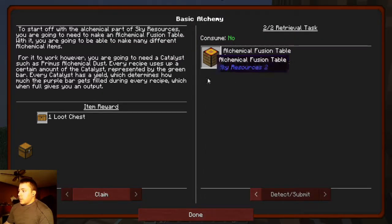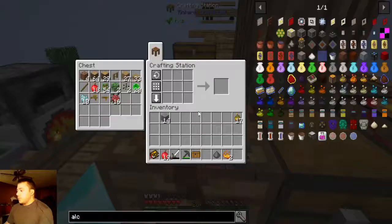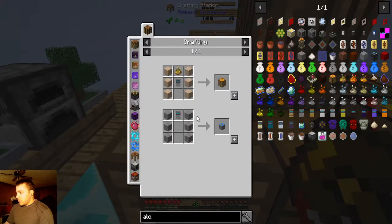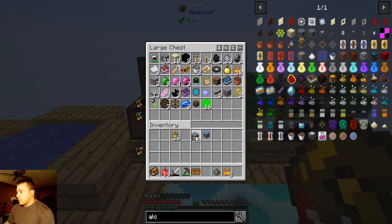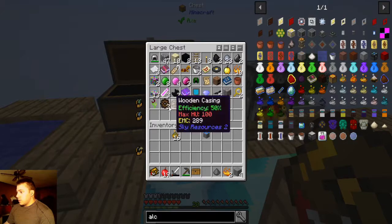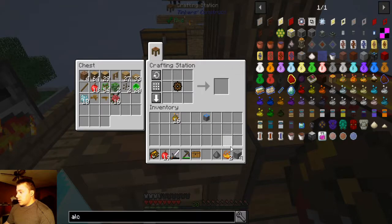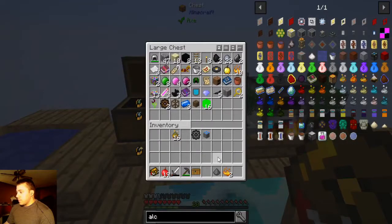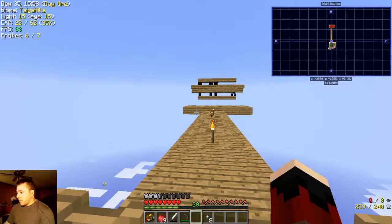We've made the alchemy fusion table — let's claim that. Now that it's unlocked it'll let us get the condensation. We need to make a stone casing, a stone condenser, and two fluid droppers. Let's use this to make another stone component, and use that to make a condenser. We're going to need more stone — I miscalculated. Let's make a stone gear: wooden gear plus stone equals stone gear. I still need more stone. We got a loot chest with mineral torches — cool.